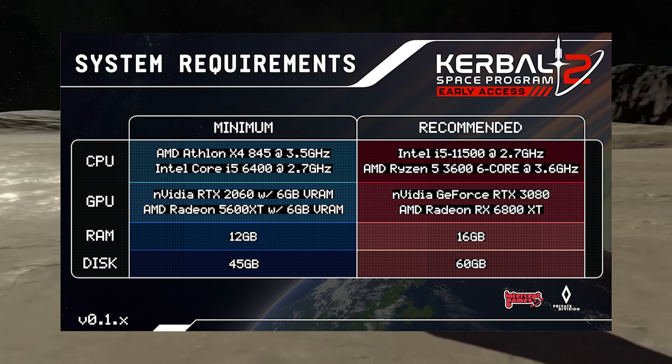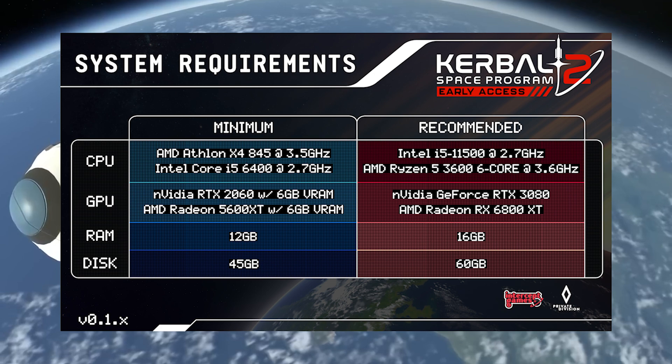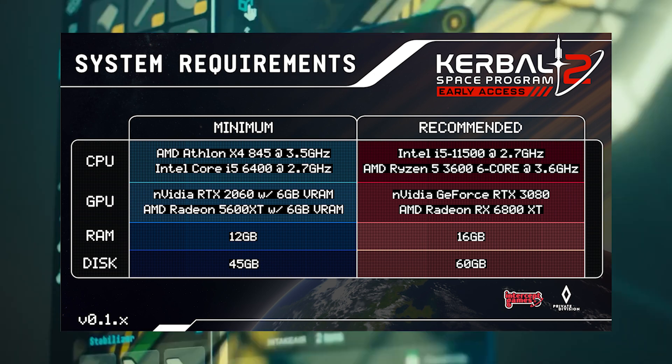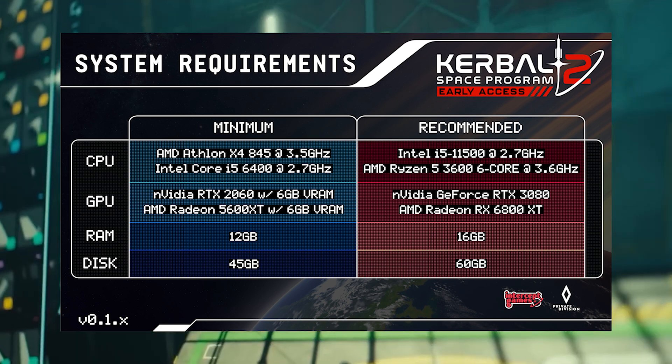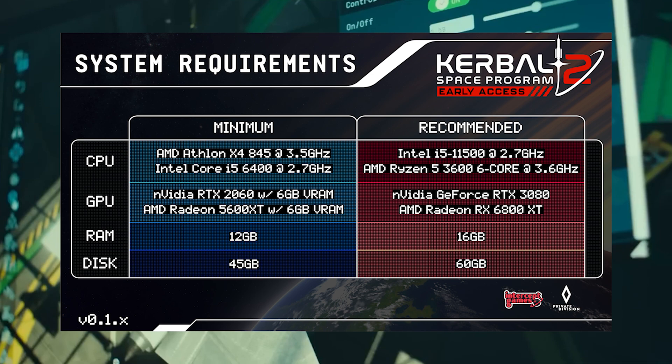These are the minimum system requirements to run the game. The Steam Hardware Survey says that 60% of gamers on Steam use a GTX 1650, a card released in 2018. The GPU shown in this image is 5x more powerful than that, and also more expensive.